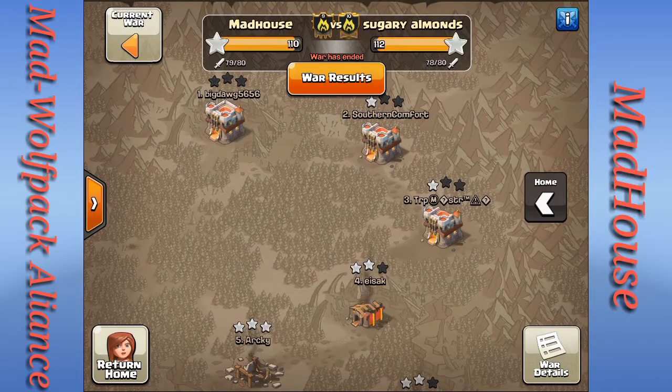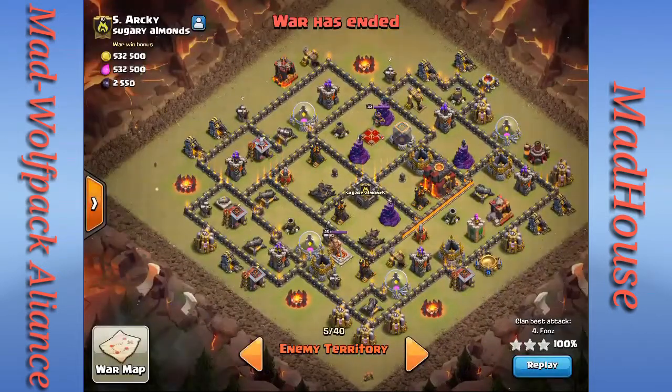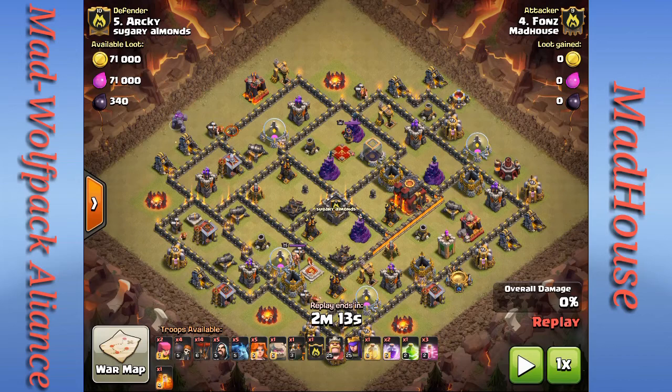We have a bunch of good attacks to show you guys, so let's get started. First, a cleanup attack by Fonz — he's a Town Hall 10 attacking their number five, also a Town Hall 10. He does a very interesting attack you don't see a lot. His army has two archers, four wall breakers, 14 loons, five wizards, five minions, five valkyries, a hound, and a golem — pretty much everything except the kitchen sink.